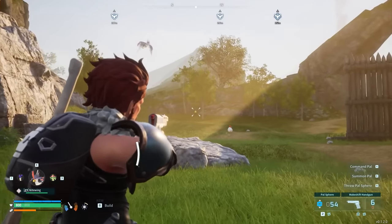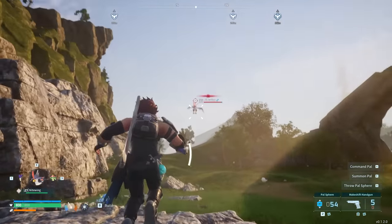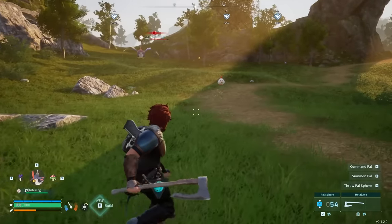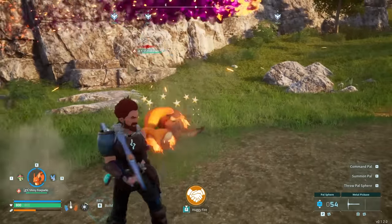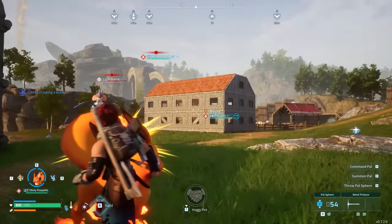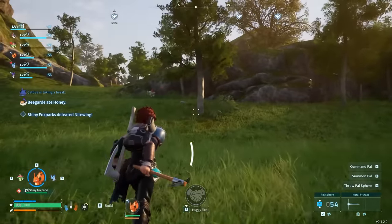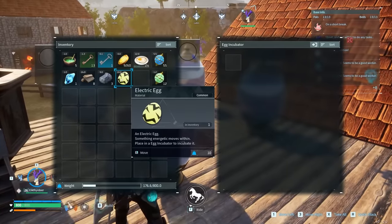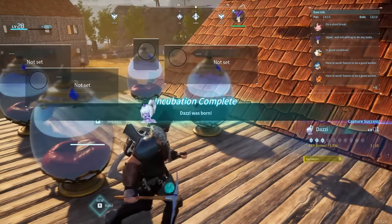Right up there there's a yellow egg. These are all expensive bullets too, maybe I don't want to do that. But this isn't an expensive bullet. You just knocked out my friend - why would you do that to Shiny? Come on Shiny, take them out. Nice shot! That's a good Shiny. Now give me this egg - that actually looks cool, I like that one. So we'll just pop that egg in here and incubate it. We got a new Dazzy!